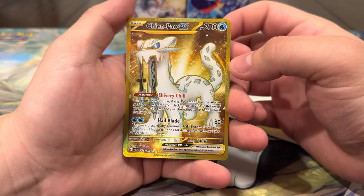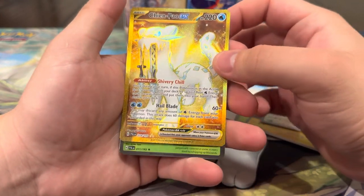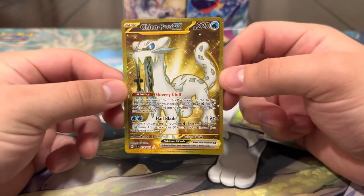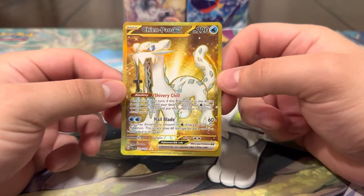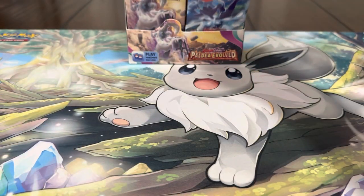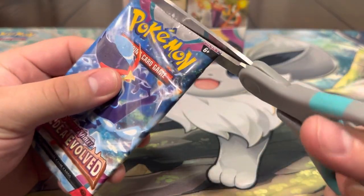Oh nice, first pack magic! Our first pack magic is a Gold Chien-Pao, which is one of the most wanted cards as far as the gold cards go. That card is beautiful, let's go! I'll take that all day. We are starting off strong, definitely a great first impression of this set.